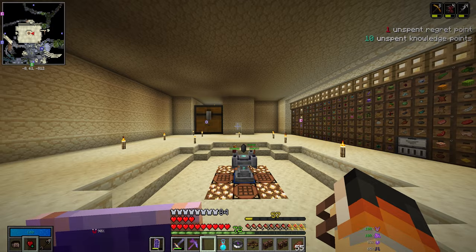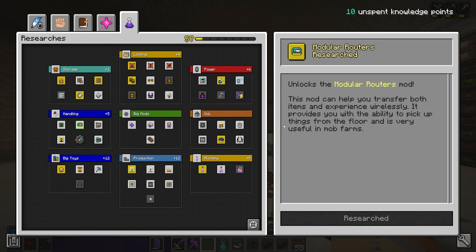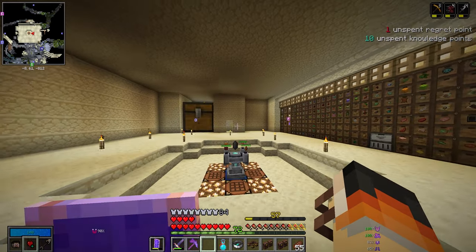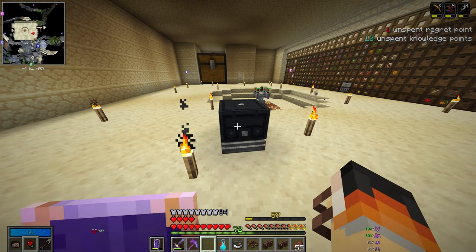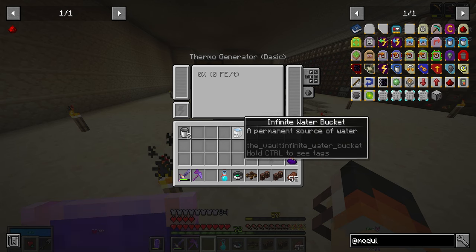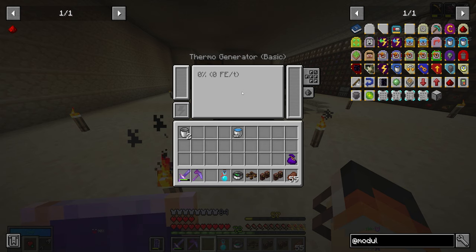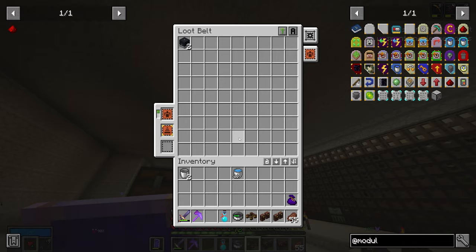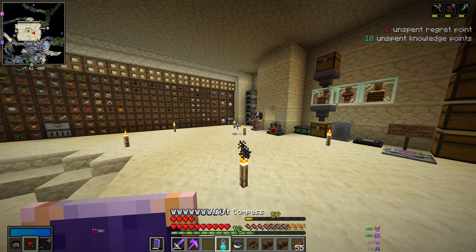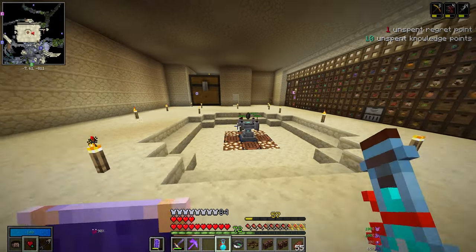I've been doing some thinking about how I want to set this up, and I decided to go ahead and unlock the Modular Routers mod, because in order for our refined storage system to work, it needs power. And for power, we're going to use these thermo generators right here. These things are pretty awesome — you put them on top of a lava block, and they just passively generate power. The thing is, they also need coolant, specifically water, and they consume that over time. And I don't want to have to be dumping water into these things and actually maintaining them. I just want to set them up and kind of forget about them. So there are a few different ways we could set this up — we could just dump water into it, there's Mekanism with a pump, there's a whole bunch of different options.